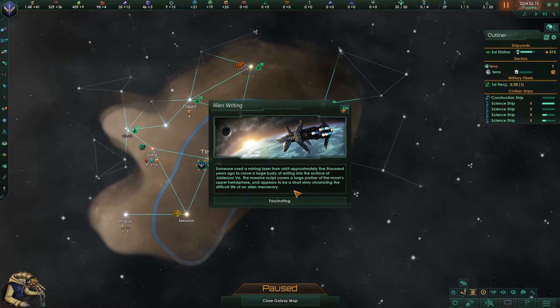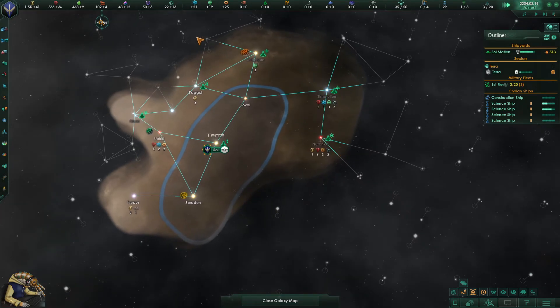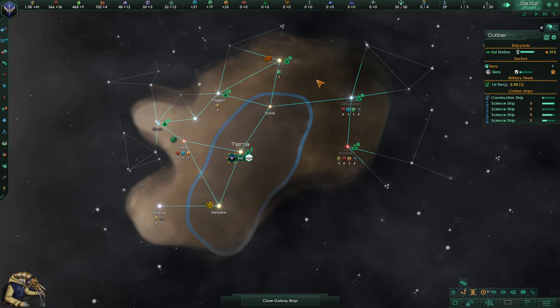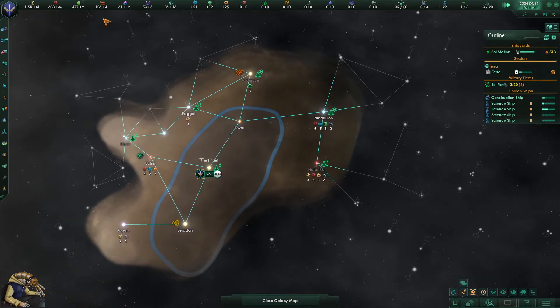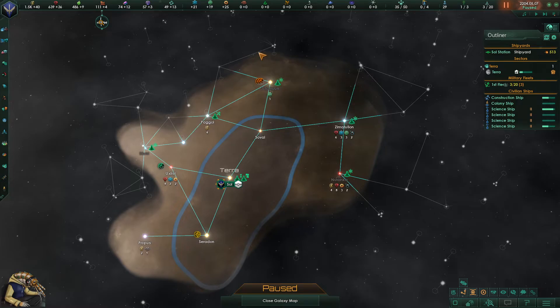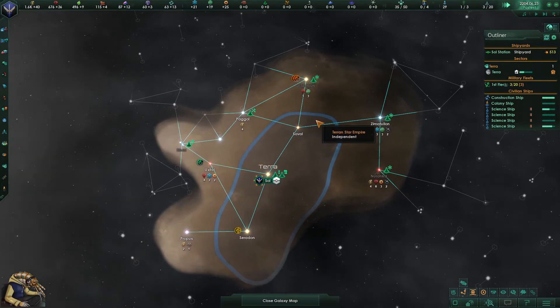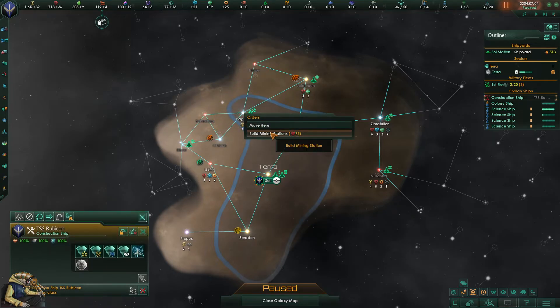Alien writing event: Someone used a mining laser from orbit approximately 5,000 years ago to carve a large body of writing into the surface of Jolderun 5a. The massive script covers a large portion of the moon's upper hemisphere and appears to be a short story chronicling the difficult life of an alien mercenary. So we know there are apparently either very old scriptures from someone out there, or maybe aliens — though that's not conclusive evidence for the existence of aliens. But you never know.